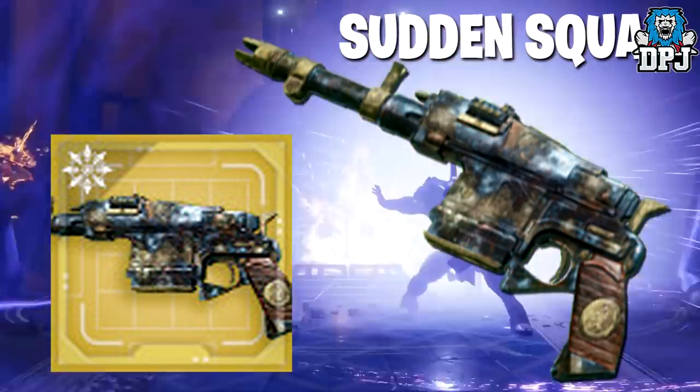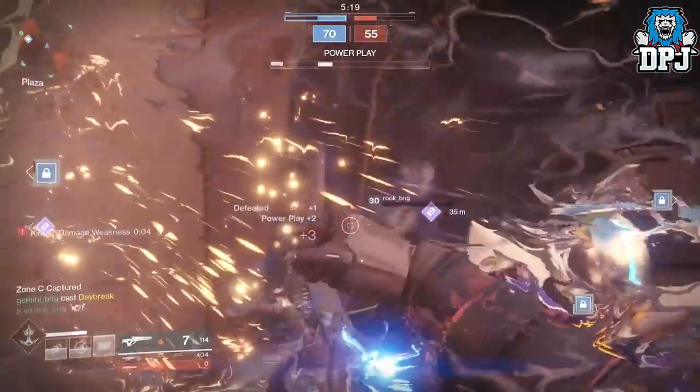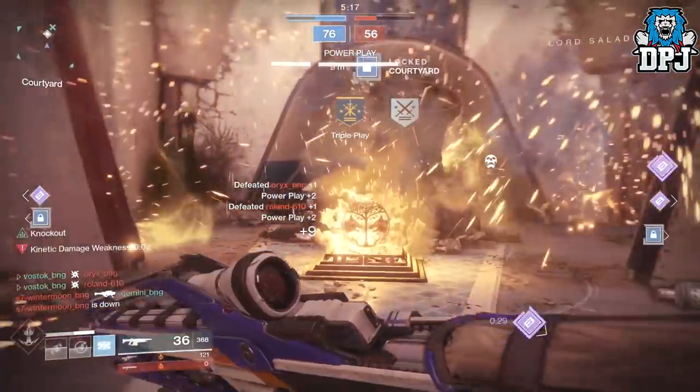We also have some more cosmetic items, including exotics: 2 emotes, 2 ghost shells, a ship and 2 vehicles.